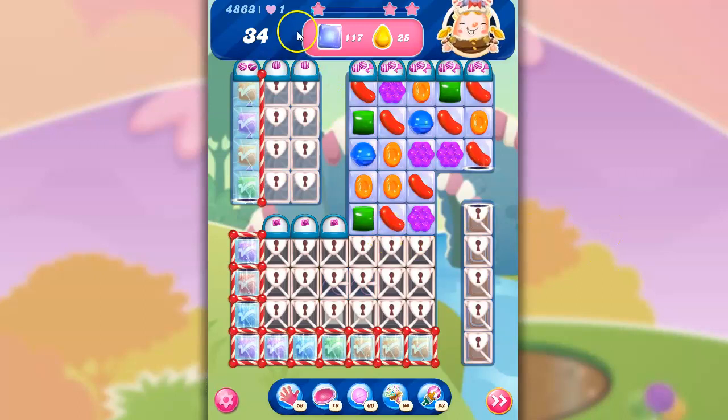So let's take a look at this. It's listed as a super hard level, where we have 34 moves to clear out 117 jelly and collect 25 yellow.